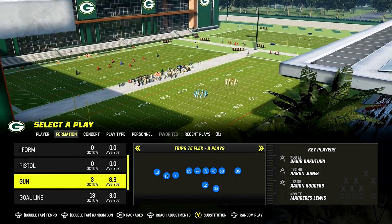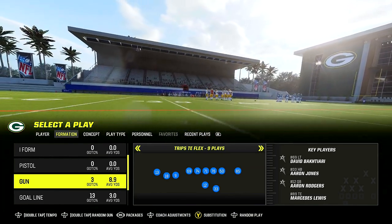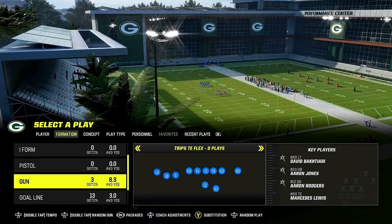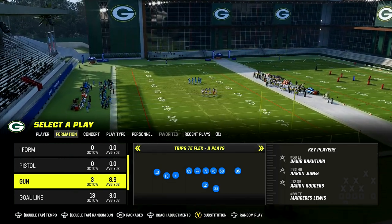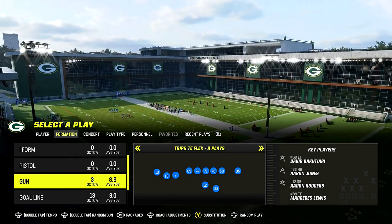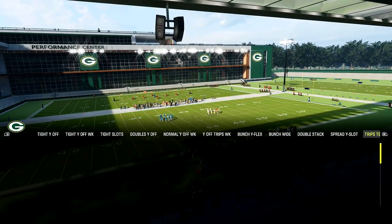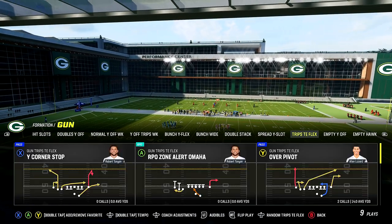Make sure you drop a like. If you want schemes, become a member today — full schemes for Madden 23, and a lot of the concepts will carry into Madden 24. Trips tight and flex is one of those. We'll be in the Seattle offensive playbook, in trips tight and flex, and there's a play called the over pivot. I'm not going to make any personnel changes.